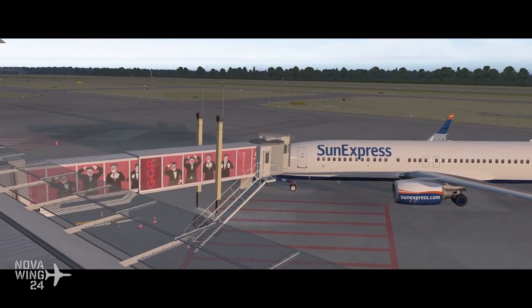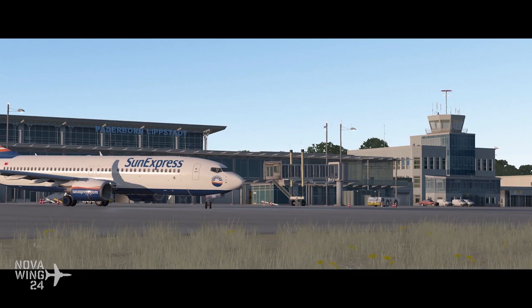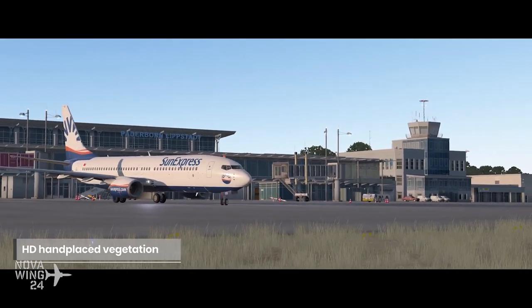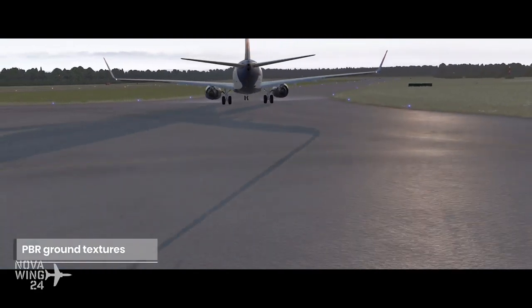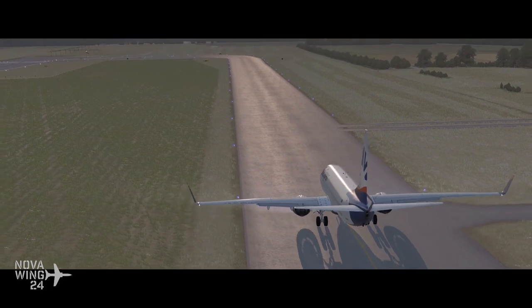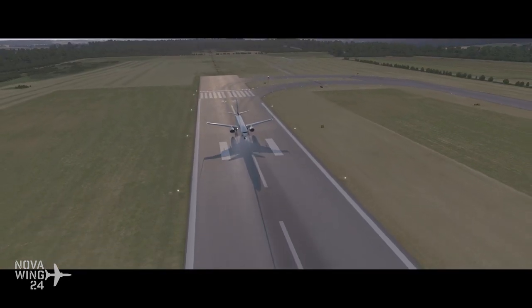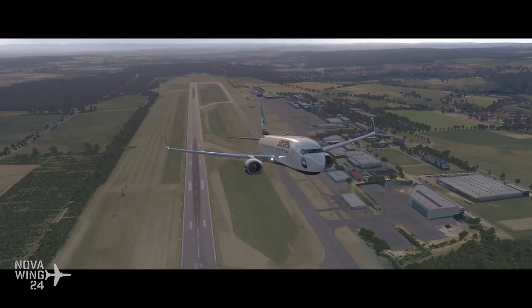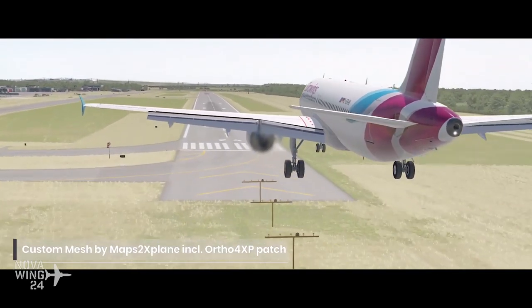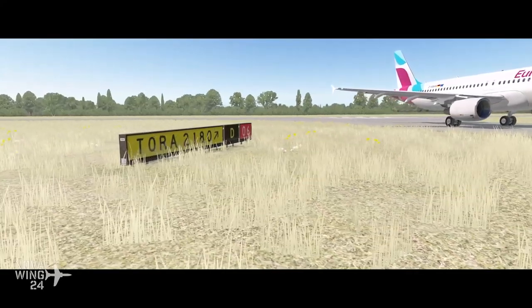It also hosted the German flight sim conference for many years. It serves as a domestic connection airport connecting to major hubs in Frankfurt and Munich, as well as providing an international gateway to a variety of Mediterranean destinations. This scenery produces a highly detailed rendition of the airport as it appears at the start of 2019, including full implementation of PBR ground textures and HDR lighting, full implementation of animations for jetways, marshallers, apron vehicles, and the nearby wind turbines. It also supports winter textures via the Terra Max add-on, and a custom terrain mesh for the airport and surrounding area.